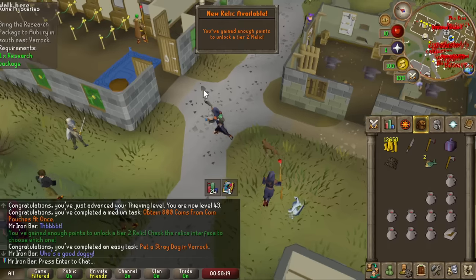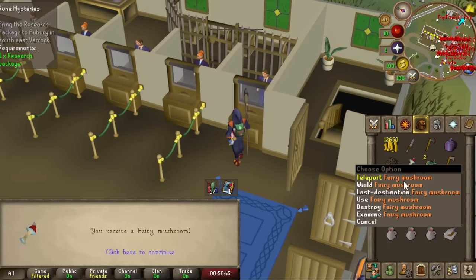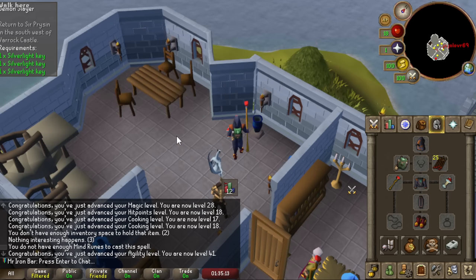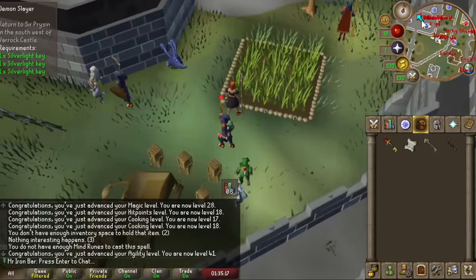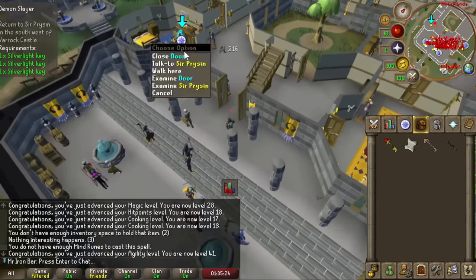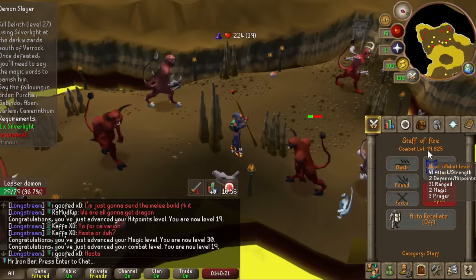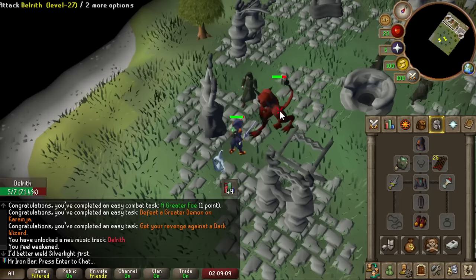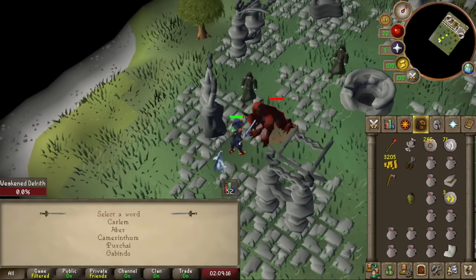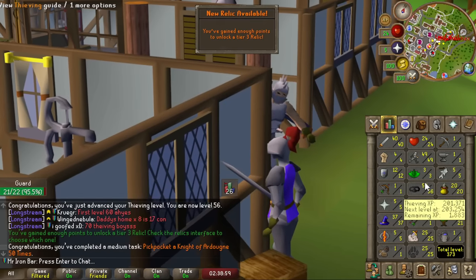I reached tier 2 relic — the teleportation relics. I chose Fairy's Flight because it allows a completely new style of teleportation on top of classics like fairy rings and spirit trees, all in one item. It also allows teleports to leprechauns, which is so cool — there are so many leprechauns based on farming patches in RS, adding tons of new teleportation options. Globe Trotter had the same teleports most of us are used to with the jewelry box, so it didn't feel as exciting, though both are incredibly good.